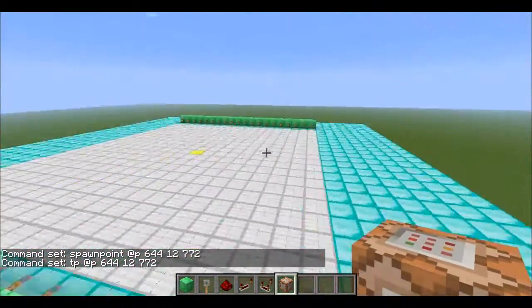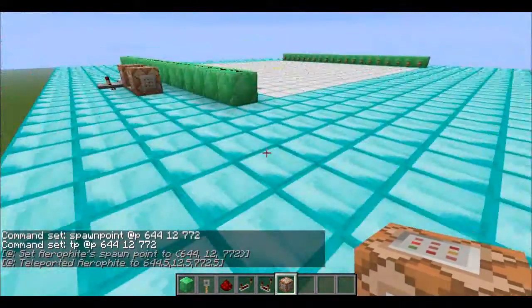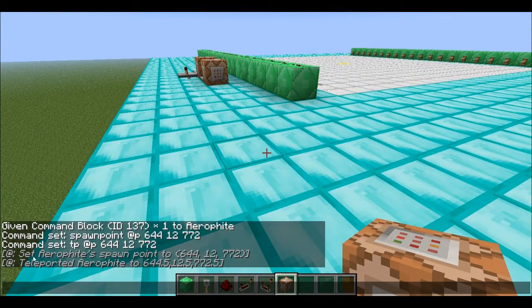And now we're set. If somebody spawns into this world... it triggers, and as you can see, my spawn was set and then it teleported me to that location plus 0.5 — don't worry about that, that's just how teleportation works.